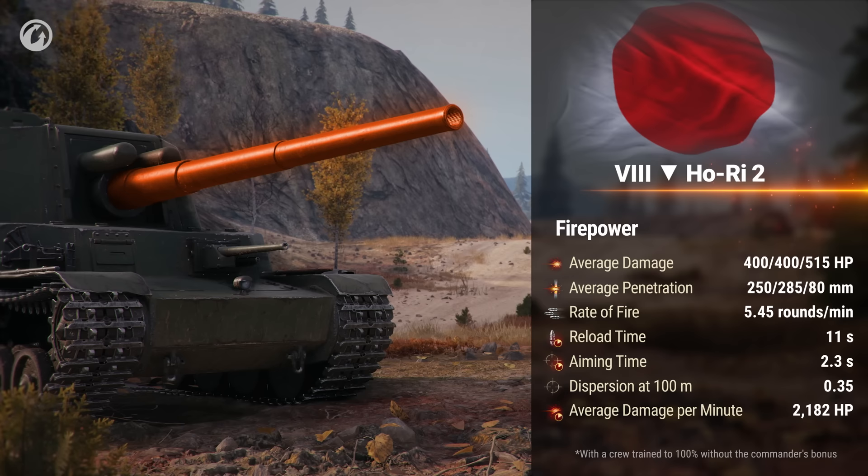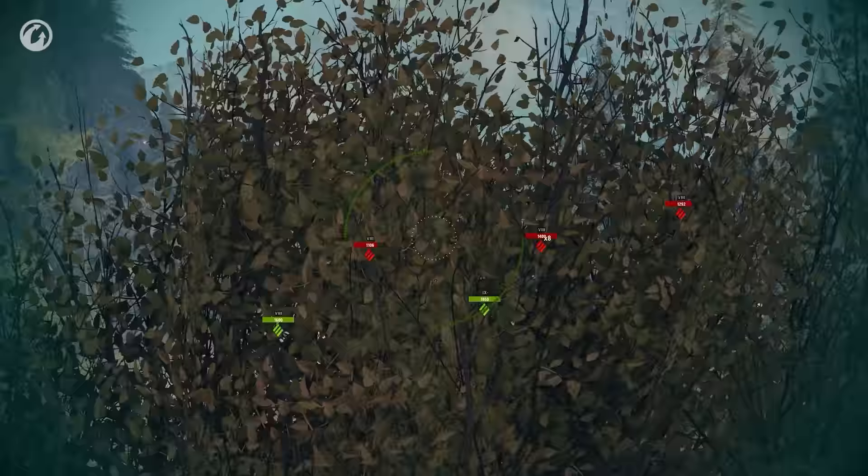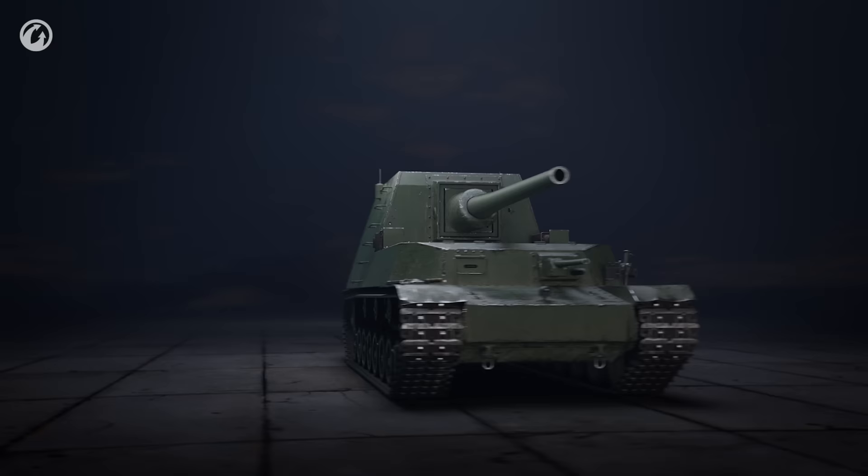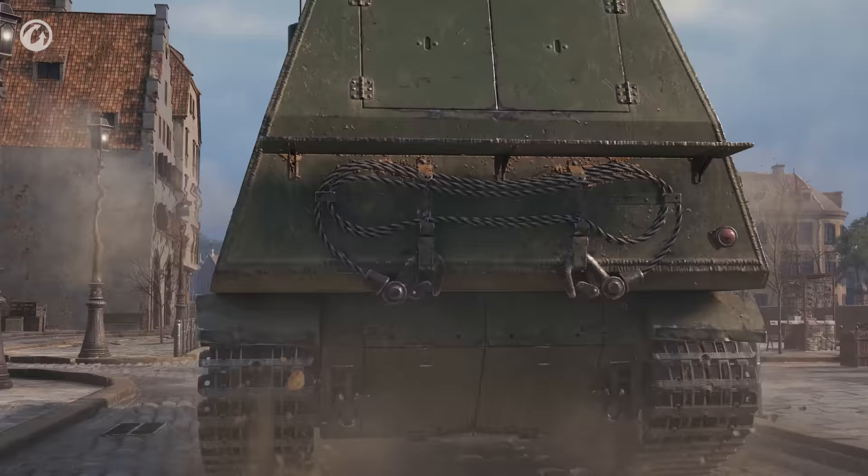It has good damage per shot and penetration, as well as decent accuracy. But at this size, you won't unlock the vehicle's remarkable potential from behind the bushes. Even fans of careful gameplay will get the Sixth Sense notification quite frequently. As you reach the crown of the Japanese TD branch, the vehicle's strengths are even more prominent. The Ho-Ri I at Tier IX has a big gun with good damage per shot and a huge silhouette.